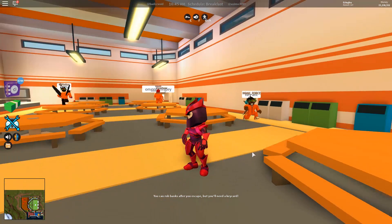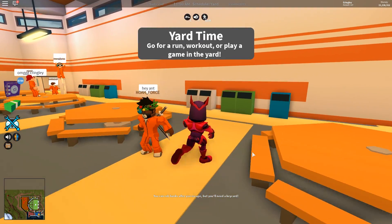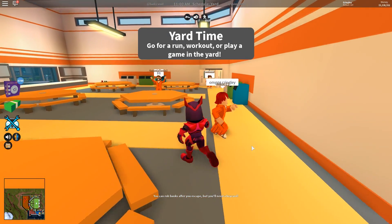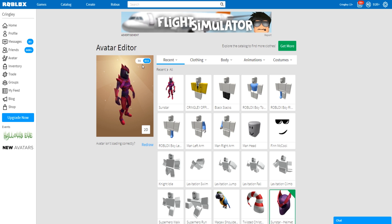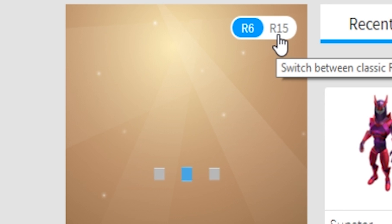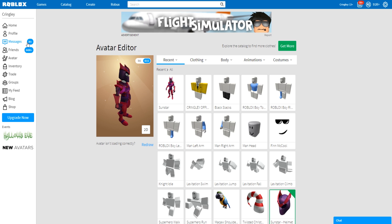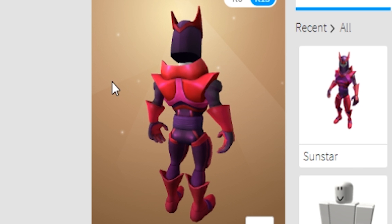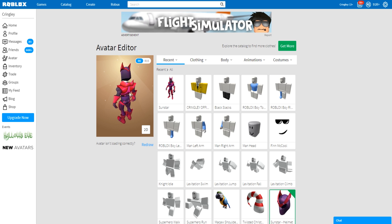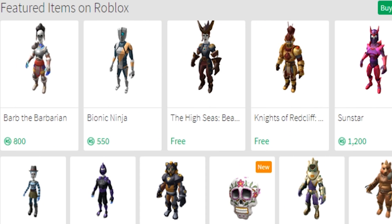Whoa dude check this one out - wait, are these supposed to be this small? I gotta go back on the Roblox avatar editor real quick. Oh I think I had it on R6 - this is why it looks a little weird. Okay R15, as long as it's good, let's redraw this and make sure it's all good. It still looks a bit weird but hey, looks pretty cool in game.